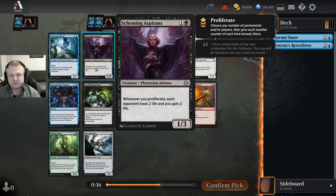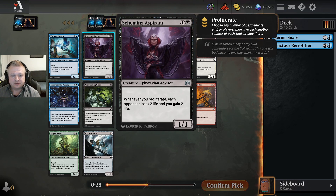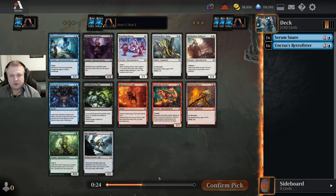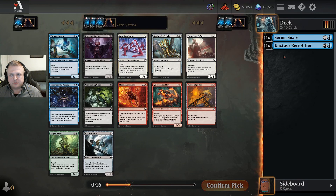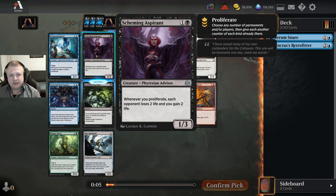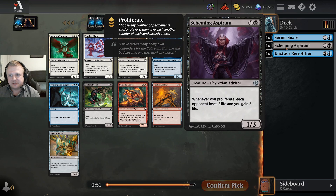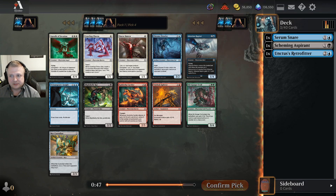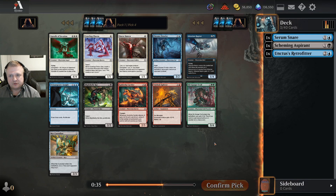This isn't the artifact flyer, sadly. Both of these in combination would be very nice — I had a blue-black proliferate deck not too long ago which featured the Scheming Aspirant, which can get you quite a few drains. The question is whether I keep picking blue or take another color. There's a Crawling Chorus that could be played in blue-white. I like the Aspirant, and I had such a good feeling about the blue-black proliferating deck that I'm actually taking it — it's a little risky but blue and black proliferate very well together.